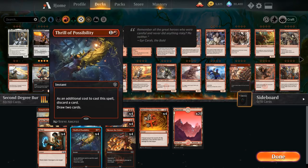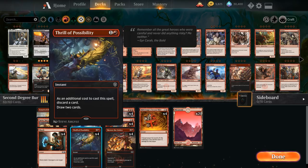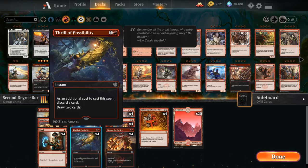We also have the full playset of Thrill of Possibility — a card you won't typically see in a burn deck, but if we do draw multiple copies of Second Ride those aren't too useful, so we can use Thrill to get rid of them and draw more action. We're also playing 20 lands, which is maybe more than some burn decks would play, so we can always discard additional lands to find more action.